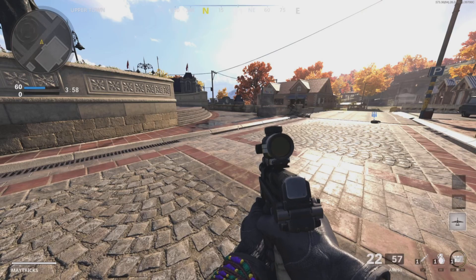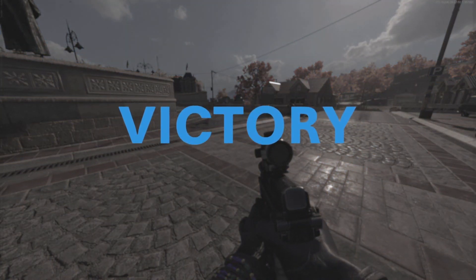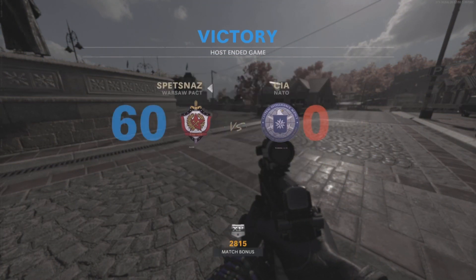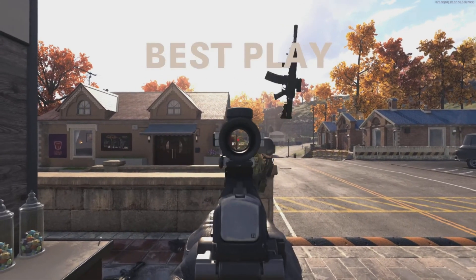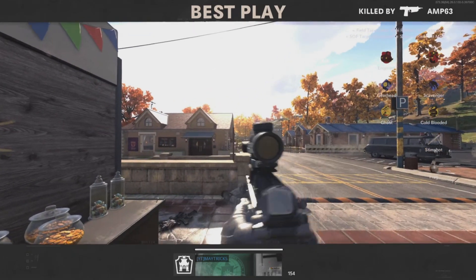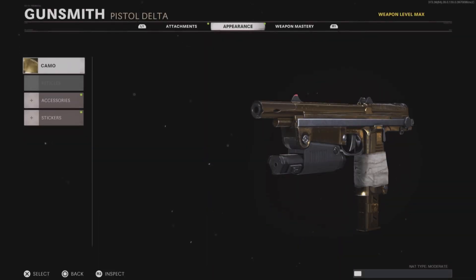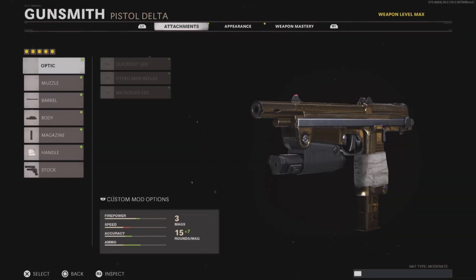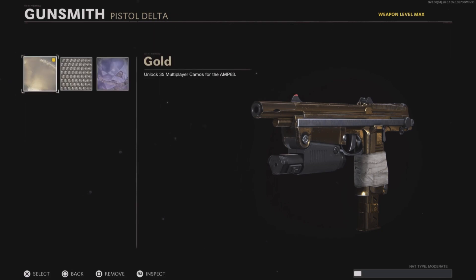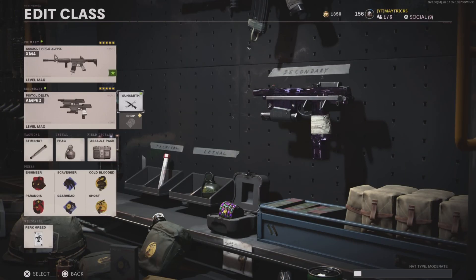I did this XP camo glitch last week myself to unlock gold on my AMP 63 pistols, just to get the DM Ultra for the pistols as well. But you can obviously unlock every camo on all different guns. This lobby is the best XP camo lobby glitch that is still working right now, and I found it. Make sure to subscribe if you are new and want to find out first about the newest camo XP lobby glitches and all other glitches.